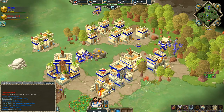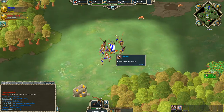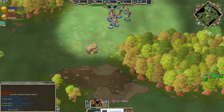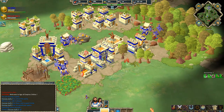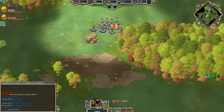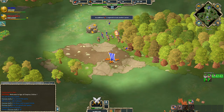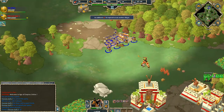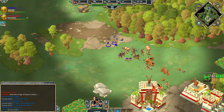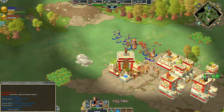Make sure we're getting all the upgrades. Keep making villagers, keep making spearmen. Even our economy out a little bit. Try and get some bowmen coming. Make sure we just keep up the unit flow, keep up the villagers. And unit positioning — unit positioning is really important with this civ.